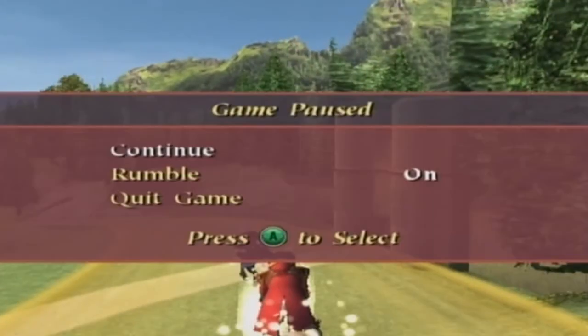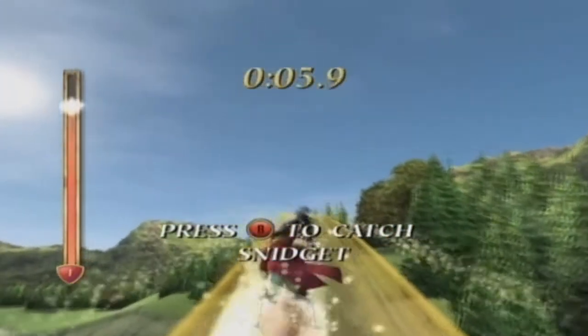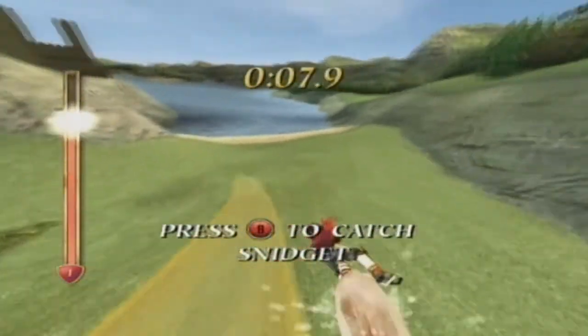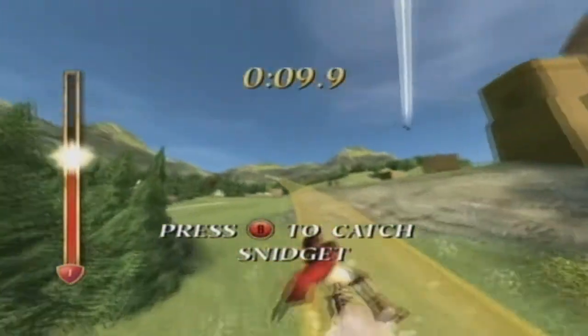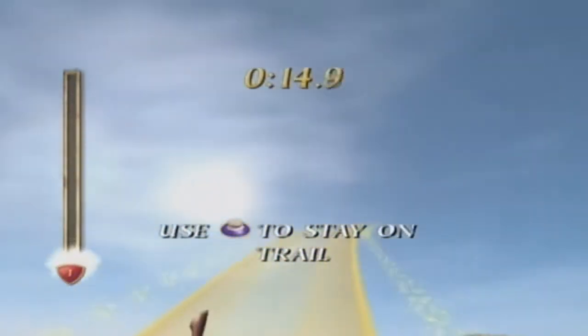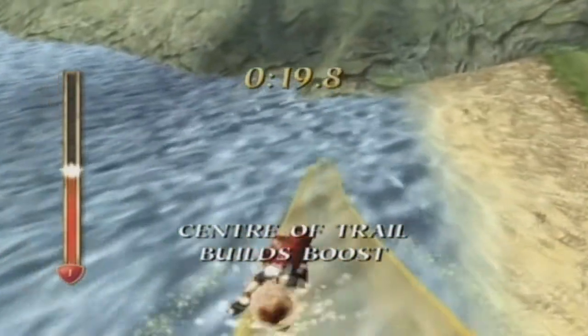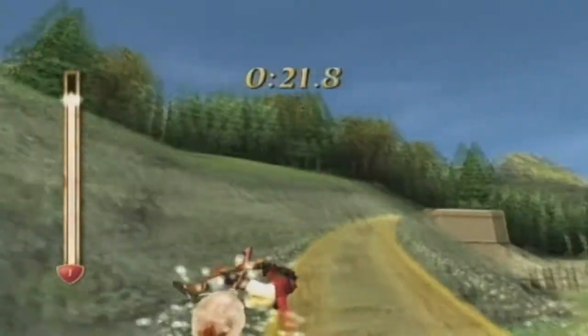Potter must follow in the slipstream of my broom as we pursue the golden Snidget, so that he can accumulate enough power to boost himself into position and therefore catch the Snidget. Once Potter has enough boost, I will peel off and leave grabbing the Snidget to him. Use the action button to give yourself a speed boost, and when you're close enough, grab that Snidget.